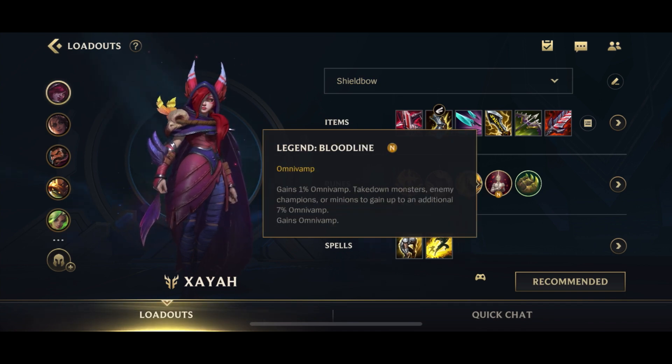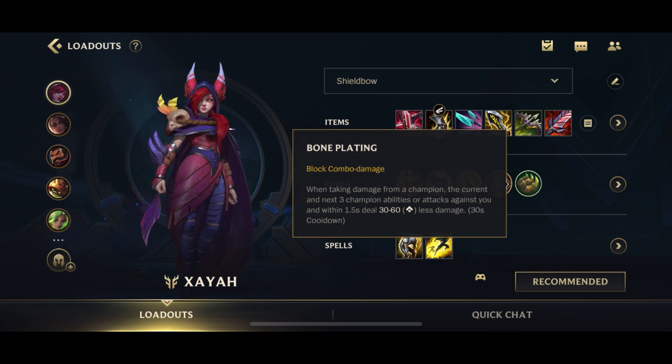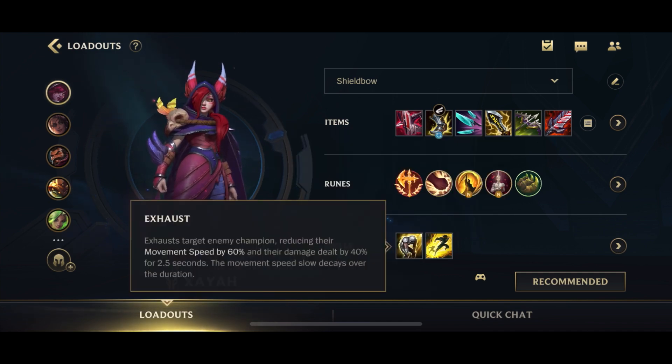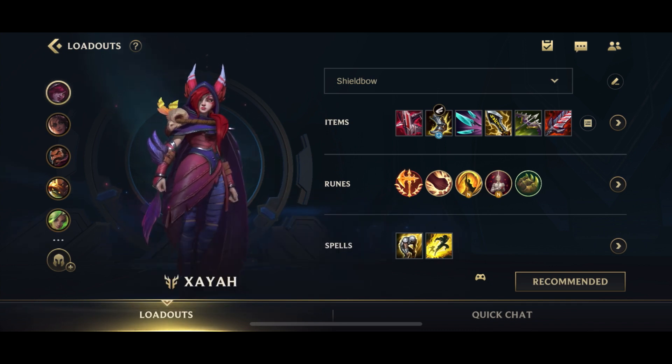You could also go for Legend Alacrity if you prefer, and my favorite, Bone Plating for blocking damage in the lane phase as well as combo damage later on. For the spells, you can go for Flash as well as Exhaust. I go for Exhaust most of the time because I'm generally against very heavy assassins. In some games where I'm playing Xayah for the kiting against a comp that doesn't really burst you down — like a Riven top or Darius jungle — you could go for Ghost to just kite them out more easily and prevent them from ever reaching you. With all that, let's jump into talking about our gameplay.